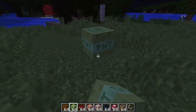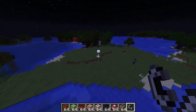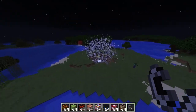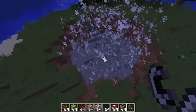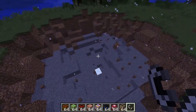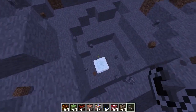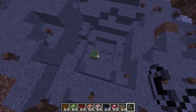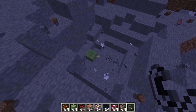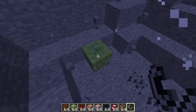Next one we have is slimy TNT. I wonder what slimy TNT does — maybe it just spawns a bunch of slimes? I have no idea, let's check it out. Oh, I know what it does! It explodes and they get smaller and then get smaller until it's like nothing — that's pretty sick, just like real slimes in Minecraft. How long will this last? It's lasting pretty long — is it glitched?